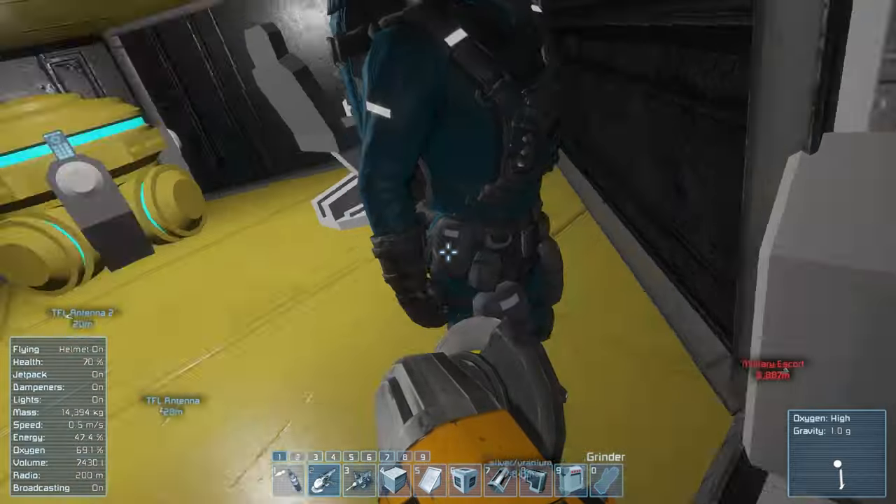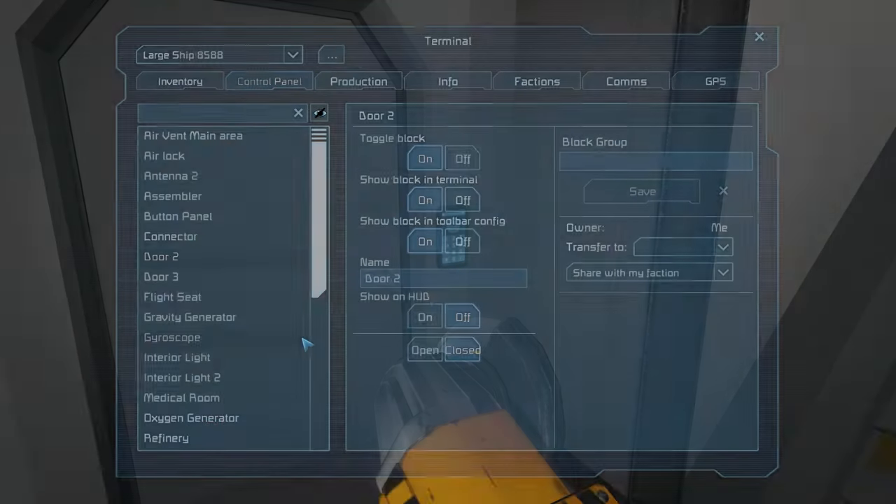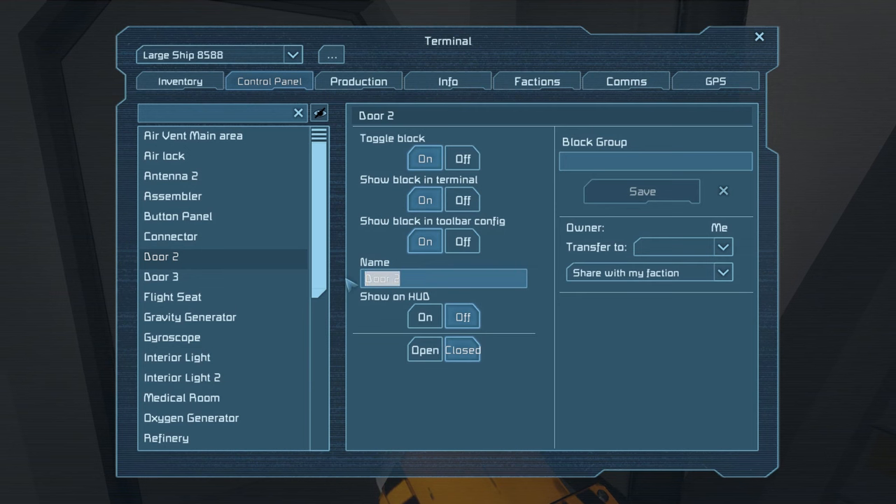What I'm gonna do is go program those doors — okay, you gotta get out of my way. First of all, do we have oxygen here? Yes, we do. Hold on — Airlock, Inside Door.